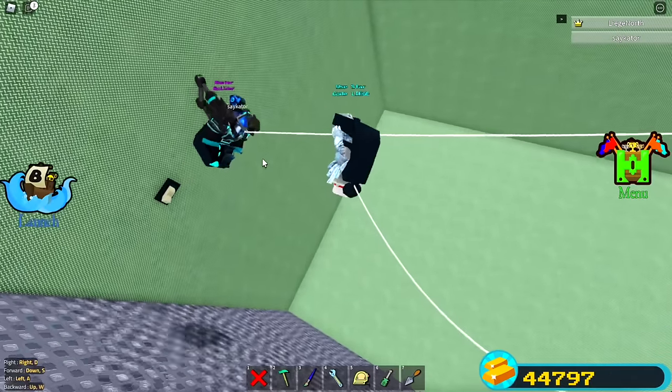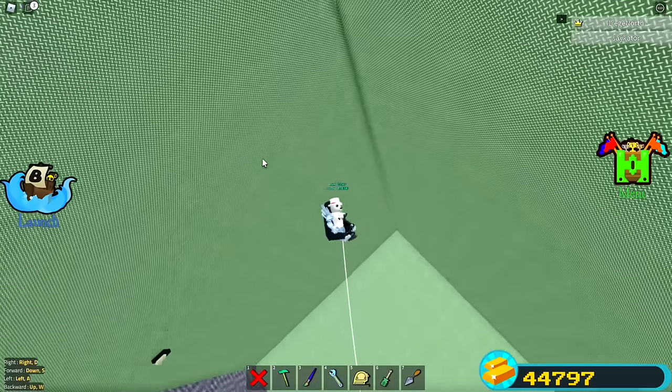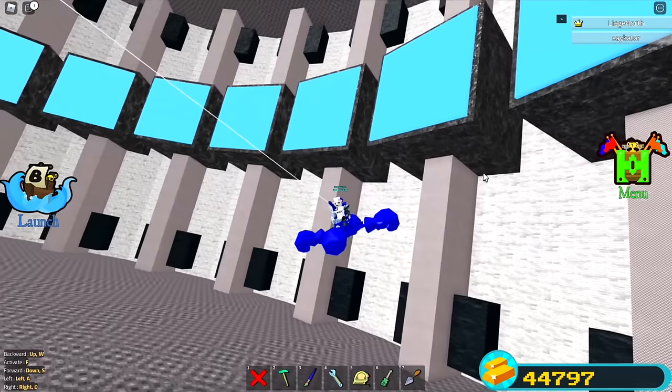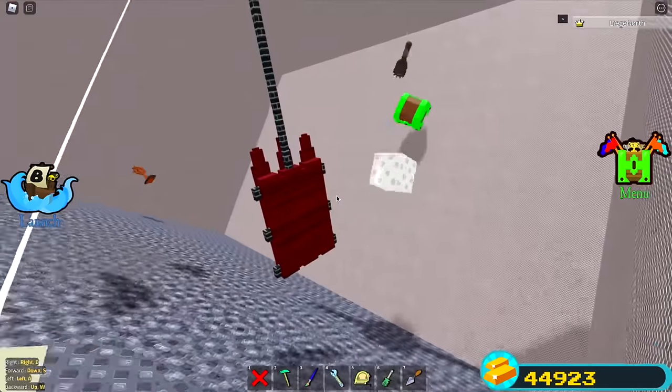You're in zero gravity — just look at this. Watch, if you touch the roof it bounces you around and stuff. This is so trippy, we're literally in anti-gravity mode.